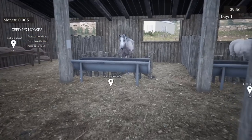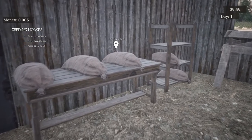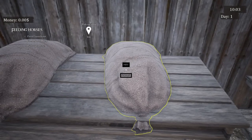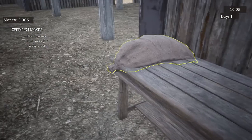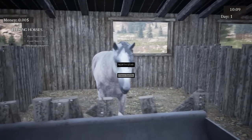Feed sunshine, feed North Star, pick up a hay. Let's start out by picking up a hay, because I feel like that's needed to complete the other quests. So, press E to pick up. Let's pick up two hays because I'll need to feed two horses. Is this North Star? Hello? Wait, can I place a saddle?